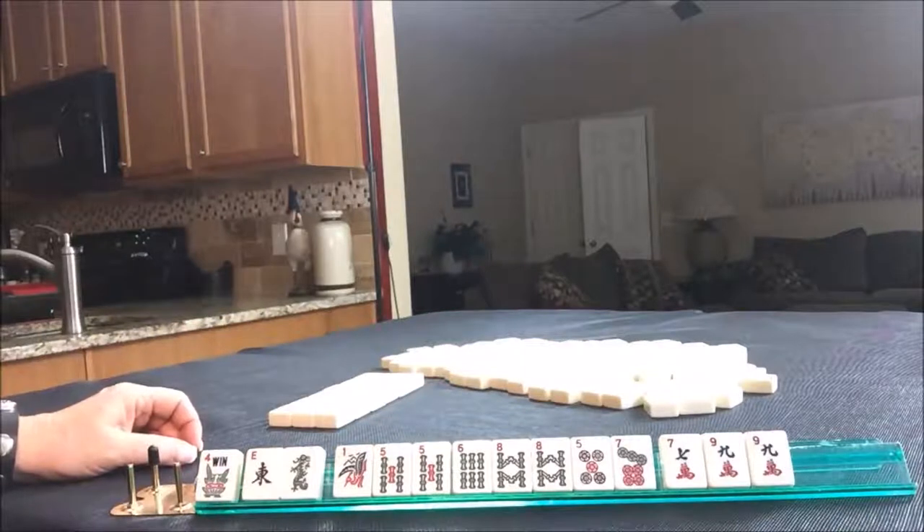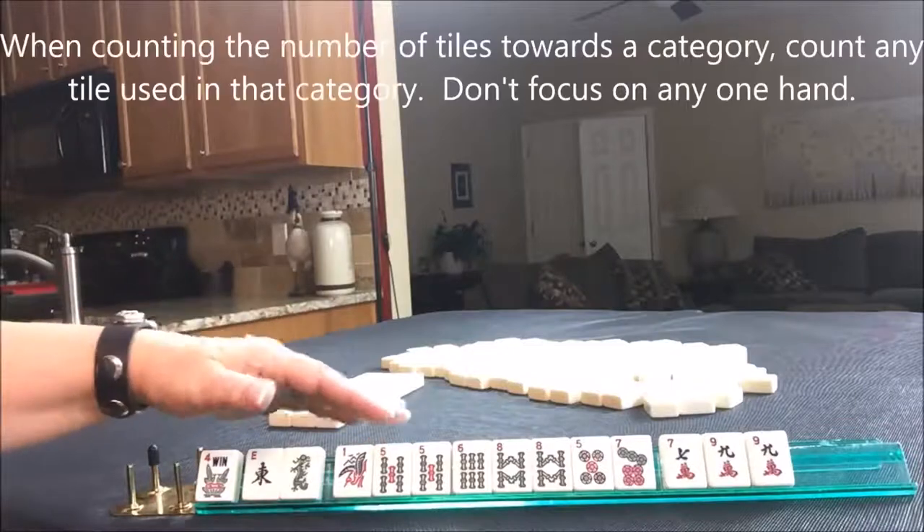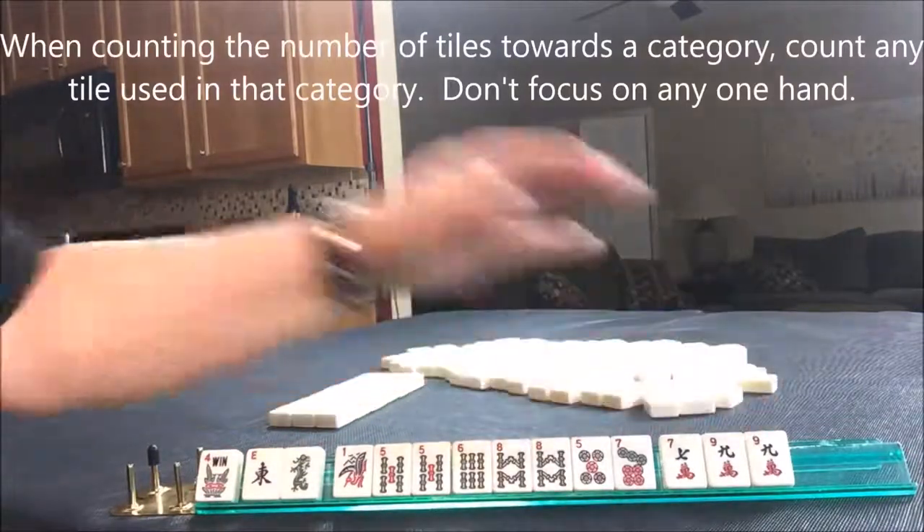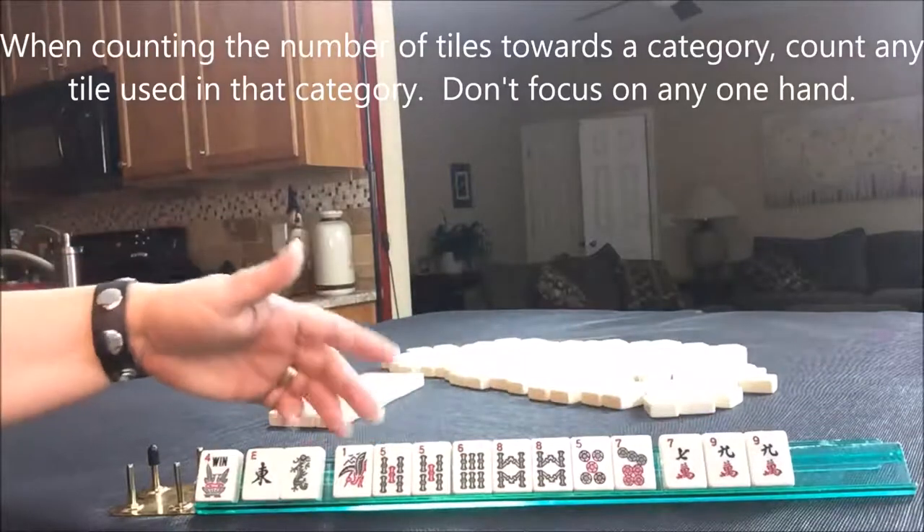Or five, seven, nine — odds. Big odds. Let's count: one, two, three, four, five, six, seven. Seven tiles towards big odds.